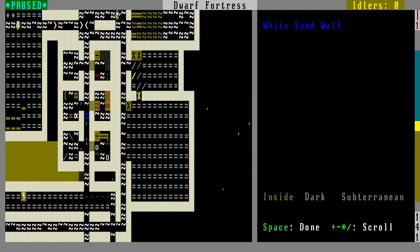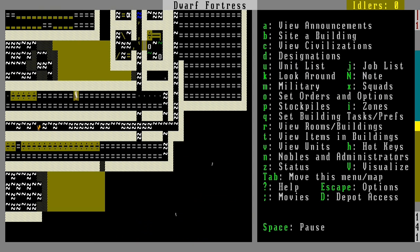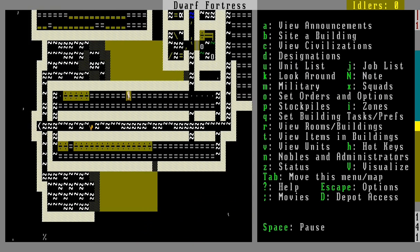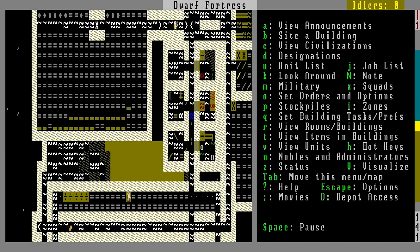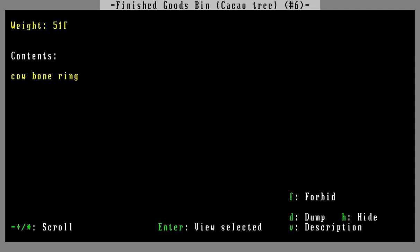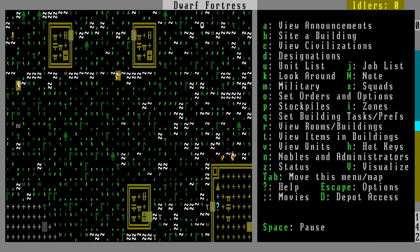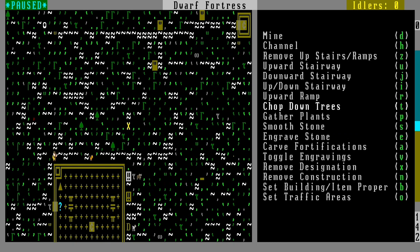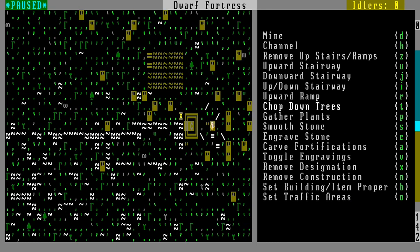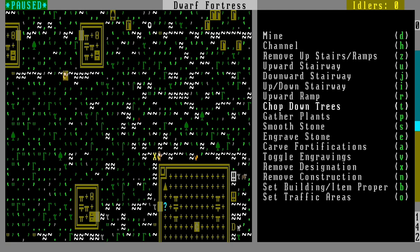We've got some bins over here holding our many armors and stuff. I haven't started these yet — we've got a loom, clothier shop, and a bow workshop. One of our biggest needs right now is bags — we need bags and bags and bags. There's been quite a bit of finished goods that I've unforbidden, so people will eventually get to it. Right now they're doing stuff like building a trade depot, and I'll have to have them chop down the trees so that the traders can get to it.